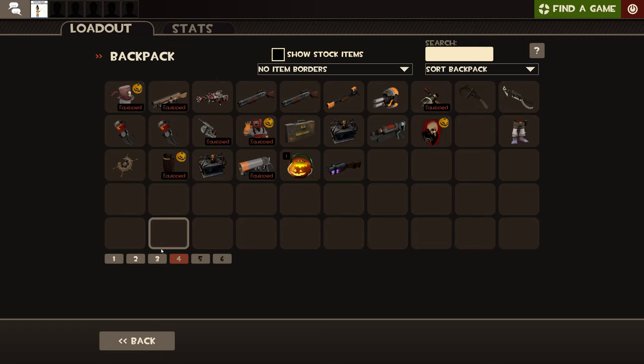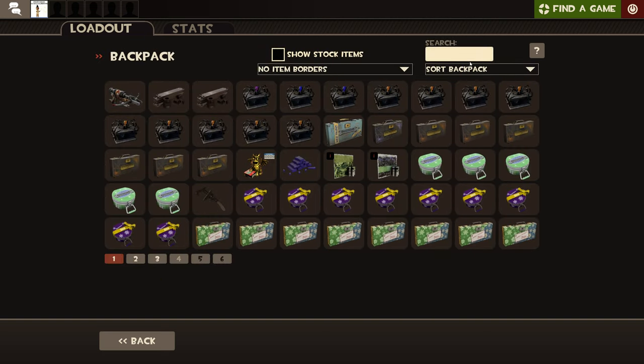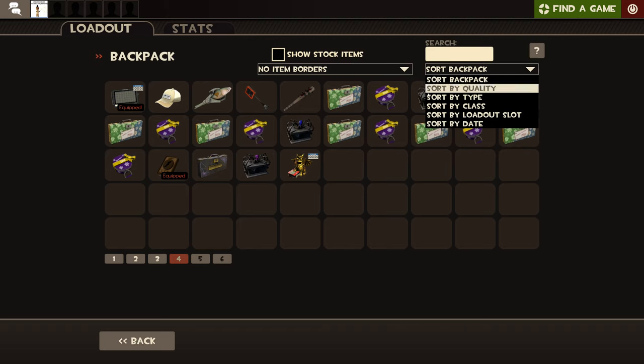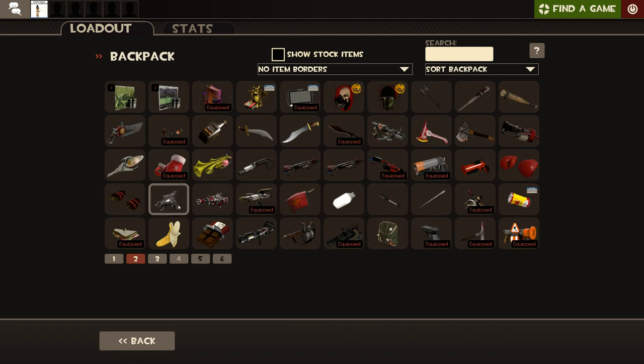Let's say you want to find a gun — like the Soda Popper. You just type S-O, soda, and there you go — Soda Popper. You've got pages here, and you can click sort backpack and do whatever you want: sort by date, like from the latest thing you got to the first thing, or sort by type — like metal, heavy weapons, and all those.